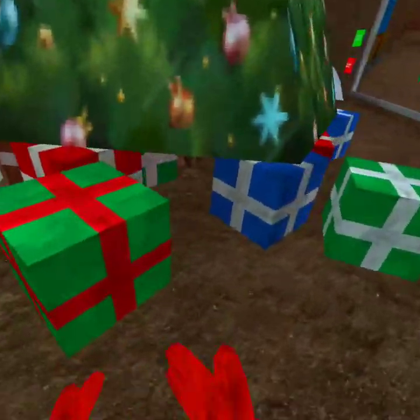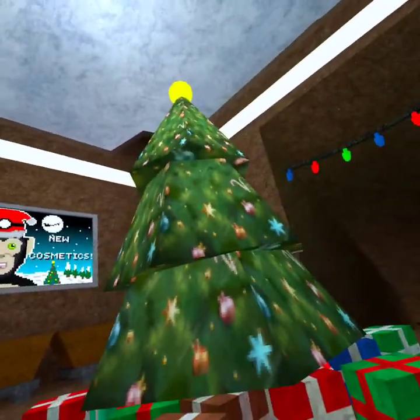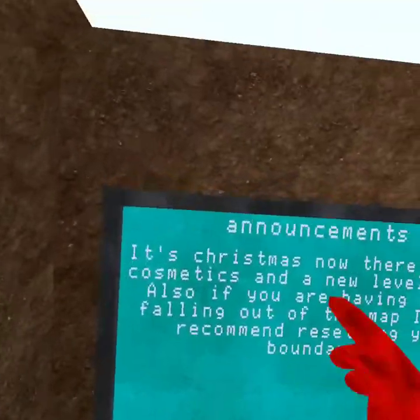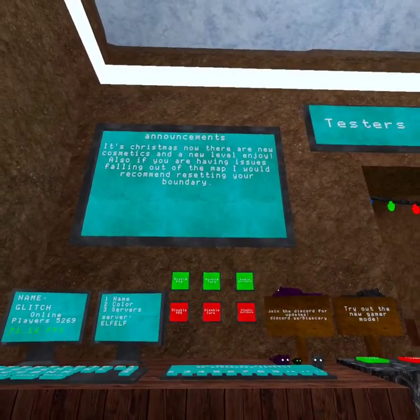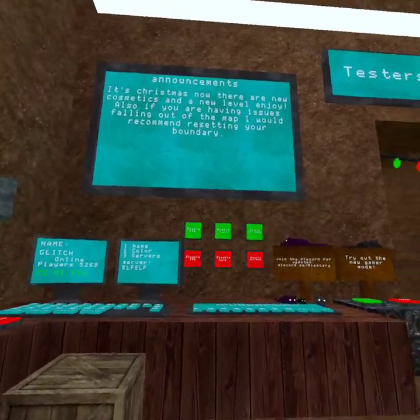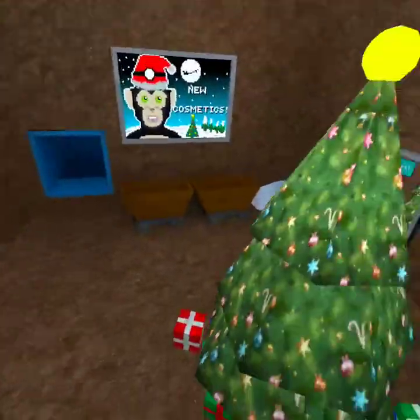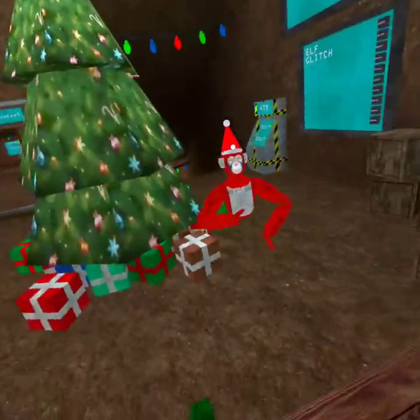To get the Christmas hat, you want to come up here to the Christmas tree. There's a path down there and it'll lead you into this part of the Christmas tree right here. You'll see a hat — click the unlock button. It says it's Christmas now, there are new cosmetics and a new level. Also if you are having issues falling out of the map, I would recommend restarting. We've got this never-seen-before blue text — we've only had green and orange text before.